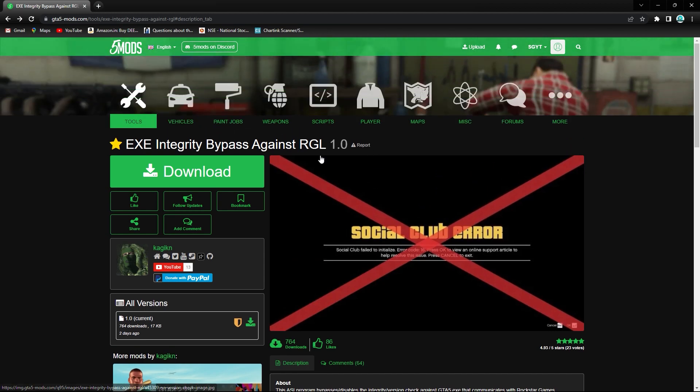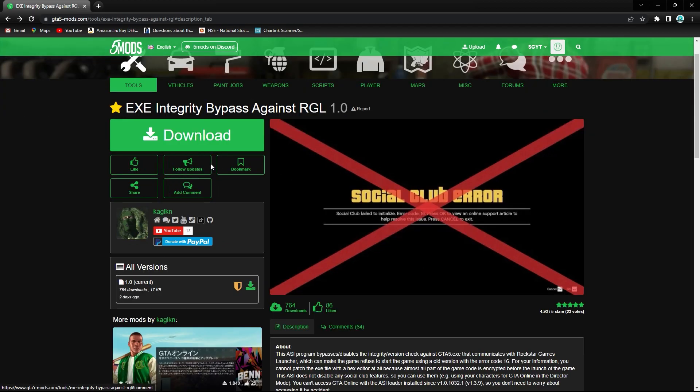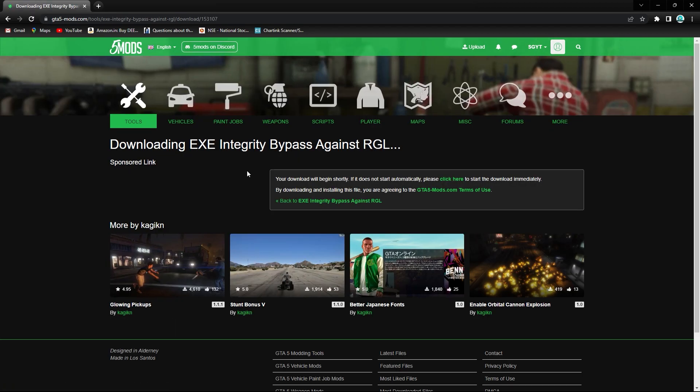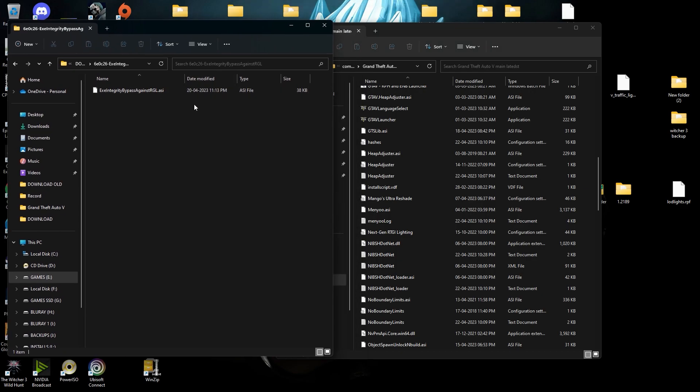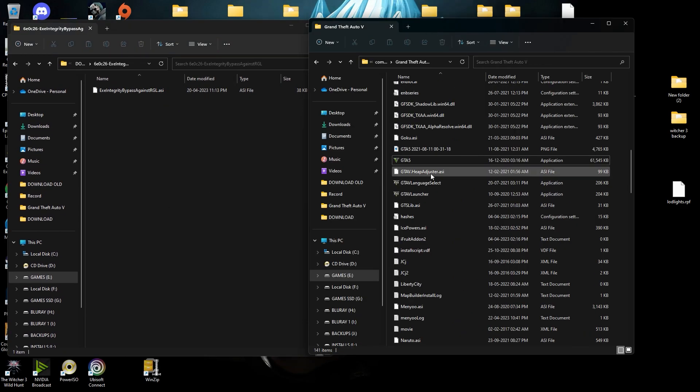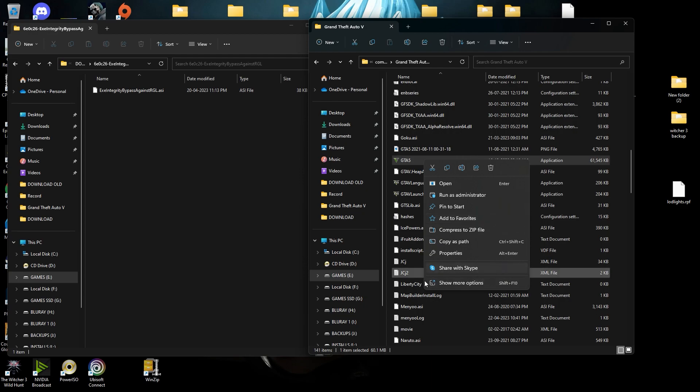Now there is a mod that came out which can make your game play with the older version along with the mods. This is the one — 'exe integrity bypass' against the Rockstar Game Launcher. Download this one; I will also drop the link in the description, so make sure you check it out. After downloading, this will be the file — a .asi file.